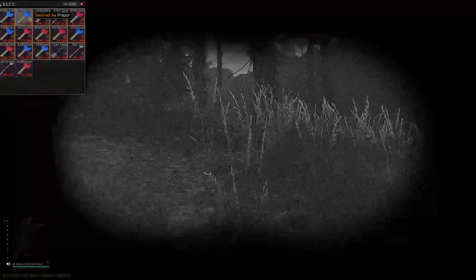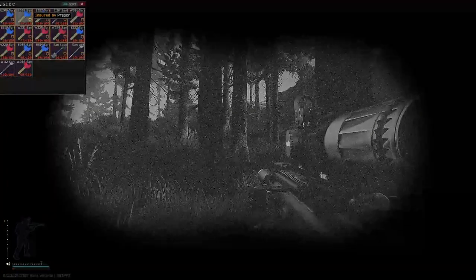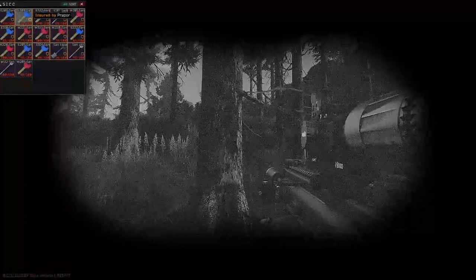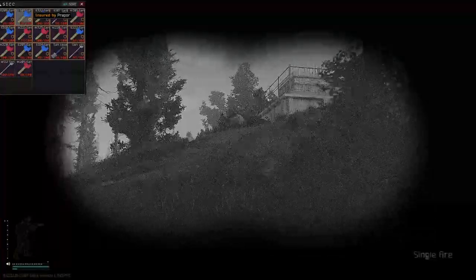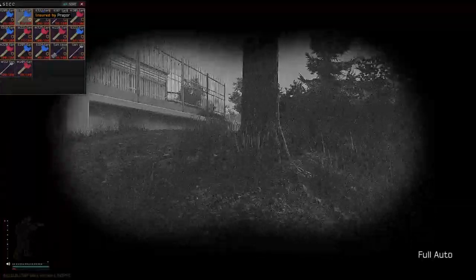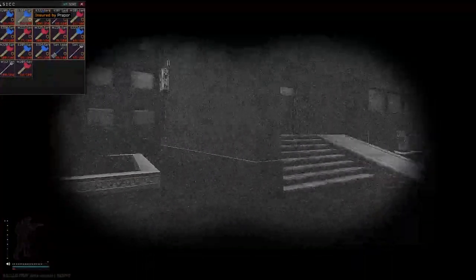What you do want to be careful of in these raids: obviously players can happen, very uncommon, but it can happen. Mostly the real threat here is Scavs and the Cultists. One of the Cultist spawns is going to be right here in our way blocking the entrance, so you do want to listen out for whispers — you will hear whispers and weird noises — and you will see them just kind of standing in the road, and then as they see you, they'll react and run into the bushes.